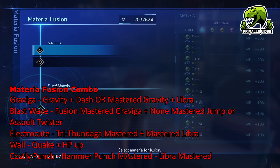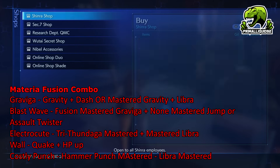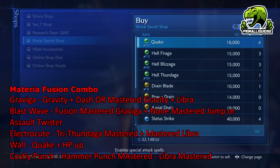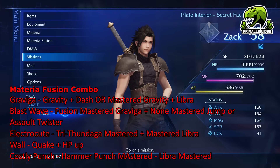Blast Wave is going to be your main killer for pretty much all future missions — you'd probably be using it for many of the missions already mentioned as well. After Blast Wave, you want to get Electrocute. The easiest way is using Fusion with a Mastered Tri-Fundiger and a Mastered Libra — combine those two and you will get Electrocute. Then we'll start getting Wall. The easiest way to get Wall Materia is from a previous mission, or you can buy Quake from the Wutai Secret Shop and fuse it with an HP Up. Last but not least is Costly Punch — anyone who played the original knows how broken Costly Punch is. That comes from Materia Fusion: the easiest way is using a Mastered Hammer Punch fused with a Mastered Libra.